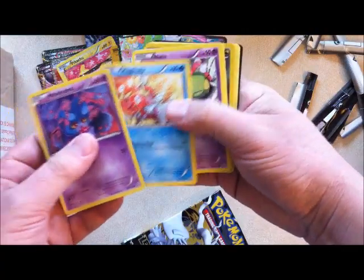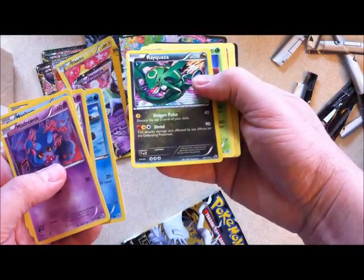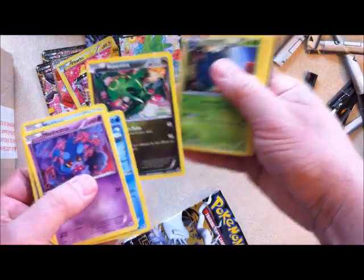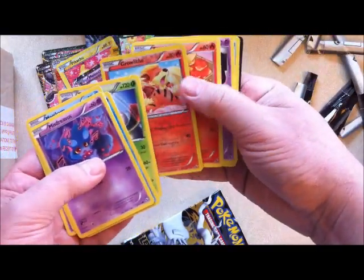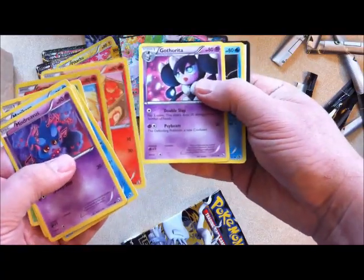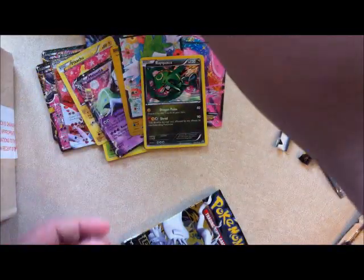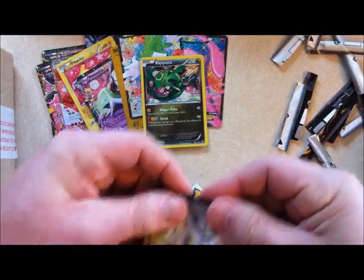Misdreavus, Magikarp, Natu, Oshawott. Rayquaza is your holo rare from that pack. Tangrowth, Growlithe — again a refractor rare. Torchic is a lighter refractor rare. Gotharita and Duot, as well as your card code. Rayquaza is always a good card.